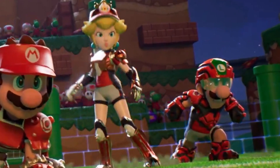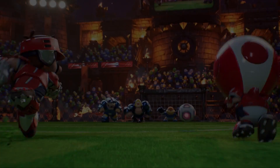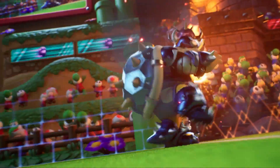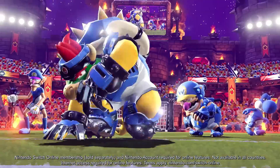Just look at Luigi here — the man's ready to throw down. Even Toad isn't taking any crap, which somehow makes him even cuter. But this time, the characters are all decked out in some crazy intense-looking gear, such as how DK and Bowser here are basically wearing full body armor. And it's a presentation made even better by the fact they now have full control over who exactly is on your team.